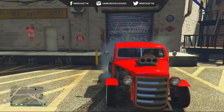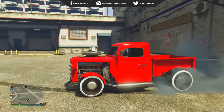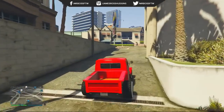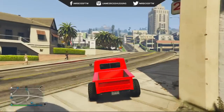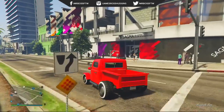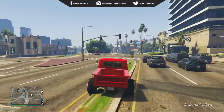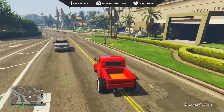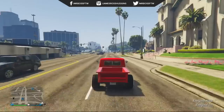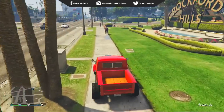This is the Bravado Rat Truck, and it's one of the coolest DLC cars we've ever gotten in terms of not being a sports or supercar. It's like the cleaner brother of the Rat Loader, which is awesome — a very nice, clean, sleek truck. You're not going to win any awards for speed or handling, but it is an awesome looking vehicle and has definitely earned a spot in my garage.